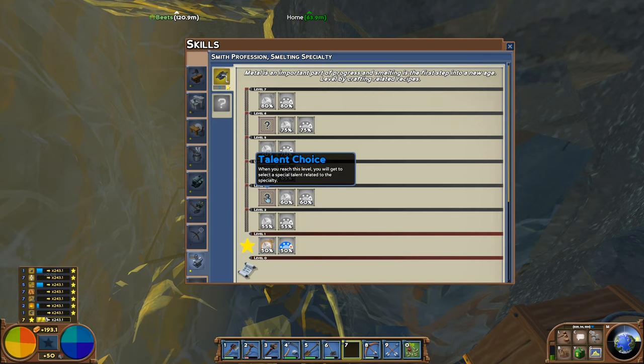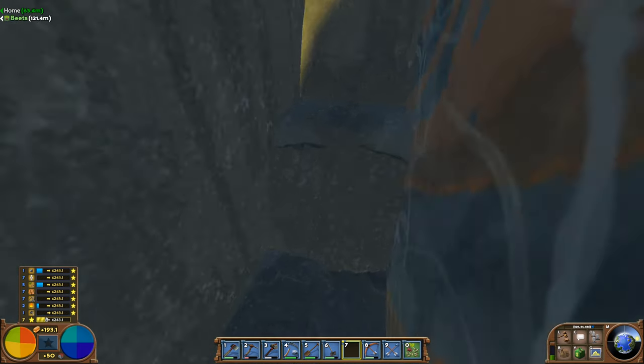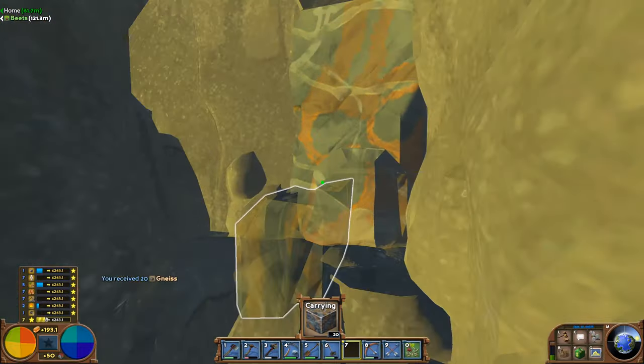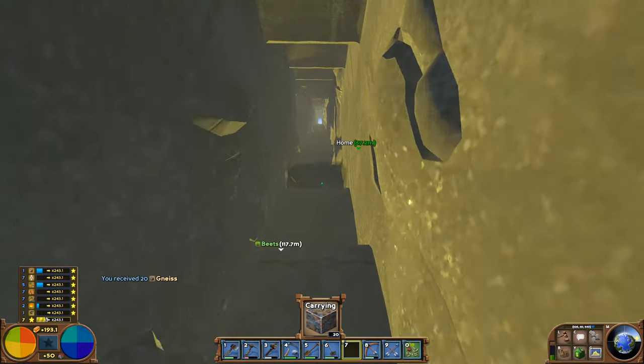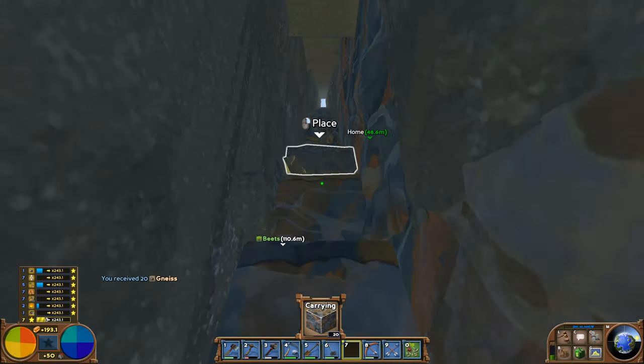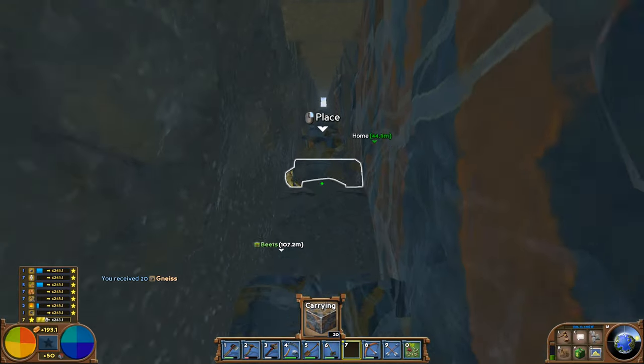We want to get to these talents. I want to get to level three, and then we'll see what talent choice we get — anything to make it even more efficient. I don't necessarily need speed because we can all sleep using the bed that we have upstairs. Efficiency is the main thing. Let's get our first couple of iron ingots, and obviously our first set of tailings.